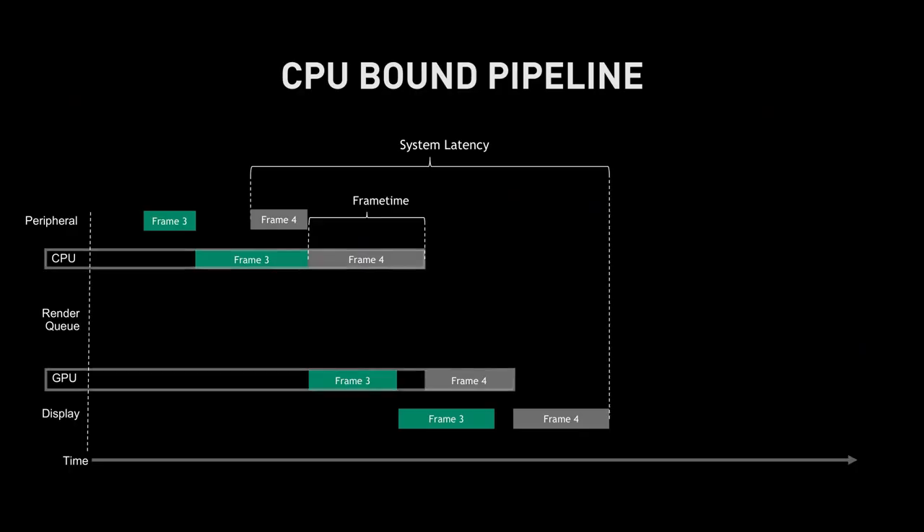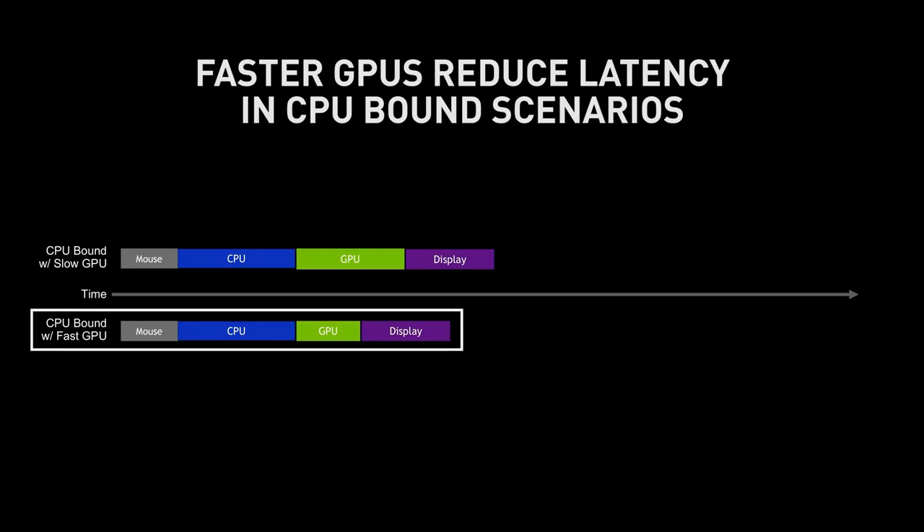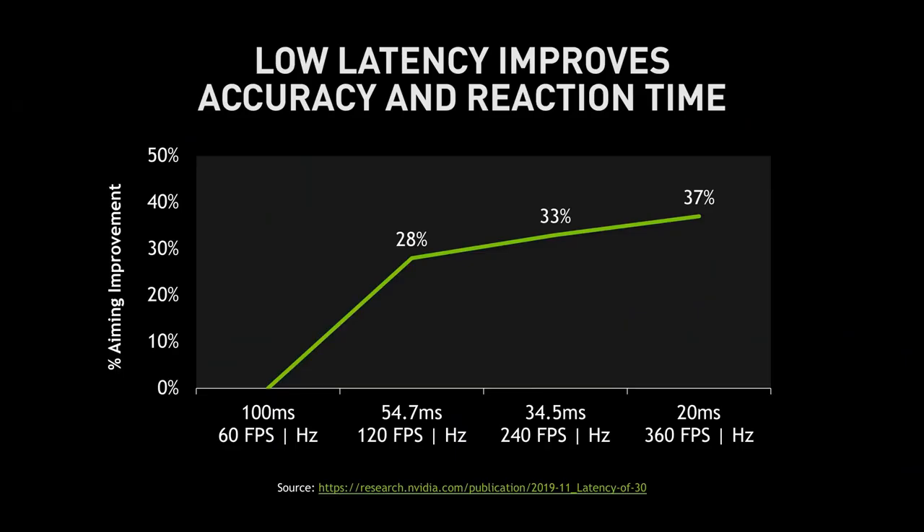At the other end of the spectrum is a CPU-limited game. Here the CPU is slower than the GPU, which means latency is small and there is no render queue because the GPU consumes frames faster than the CPU can produce them. You may wonder: in a CPU-bound scenario, does the GPU make any difference? The answer is yes — even though the CPU is the limiting factor, the GPU's render time still contributes to overall latency. A faster GPU reduces that render time, reducing overall latency even when CPU-limited. As shown on the chart, lower latencies can absolutely improve your mechanical skill.